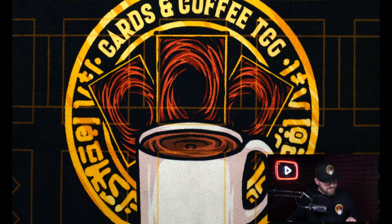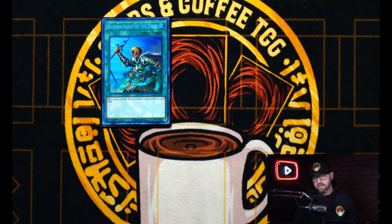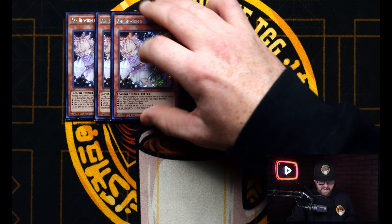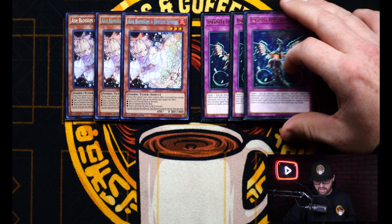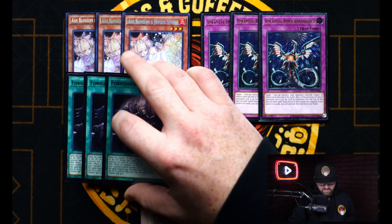That's the three engines in our deck. For some of the supporting cards, we have one Reinforcement of the Army because of all the Warriors in our deck, and one Foolish Burial, not only getting you the Adventure Package but also any of the Phantom Knights you need. The deck is really consistent because all these engines kind of flow together, but we do have non-engines to support the deck as well. For Hand Traps, I'm playing three Ash Blossom and three copies of Imperm. These are the most generic Hand Traps right now, and Imperm also acts as a Board Breaker, so that's pretty nice when going second.